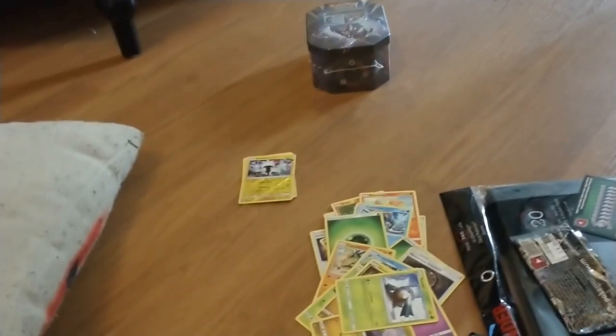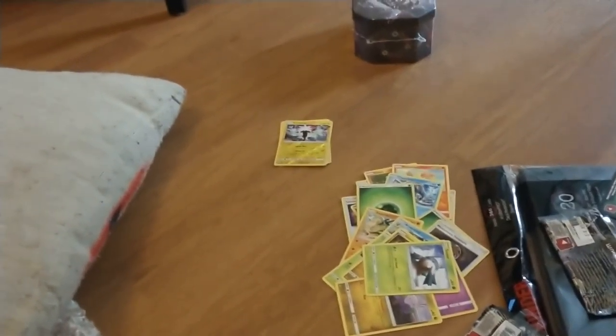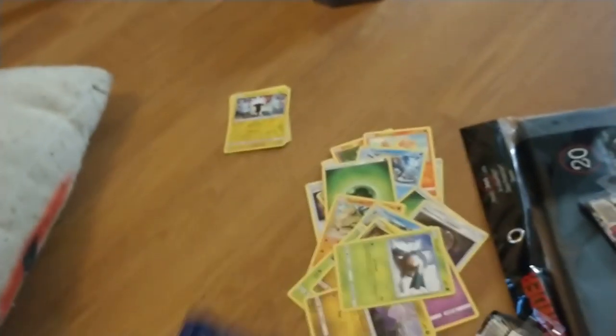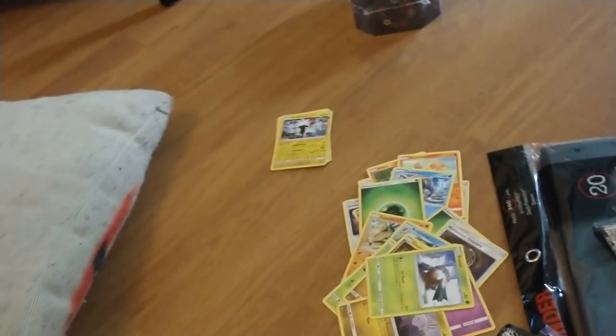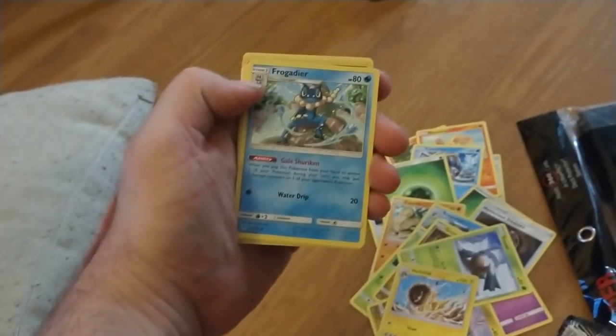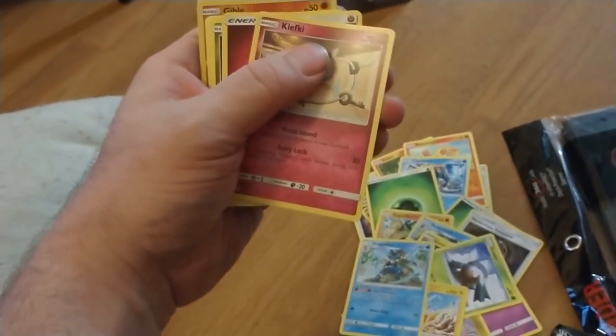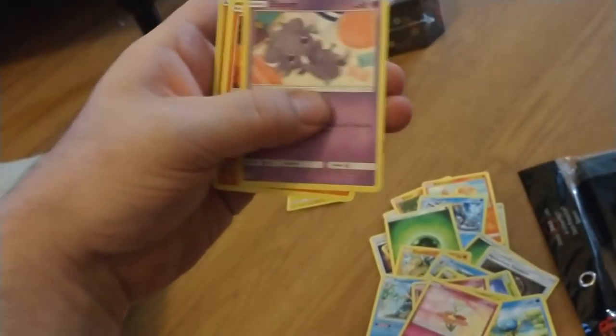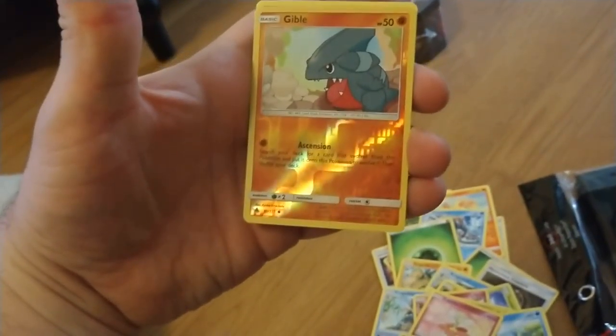I'm going to just open them this way, it's easier. Alright, so we're going to discard. One, two, three, four. Let's see: Heliolisk, Frogadier, KFK energy, Goomy, Two-Pinder, Espurr, Fennekin, Reverse Holo Pangoro. Nothing too crazy.